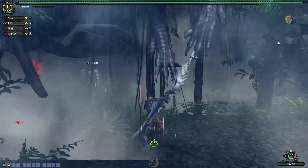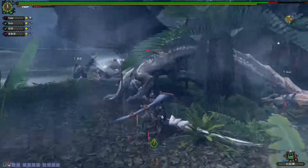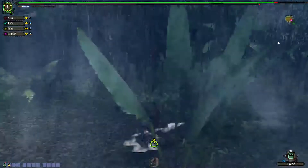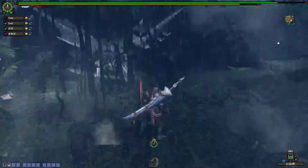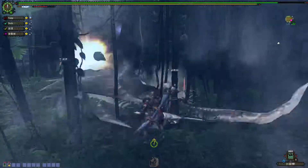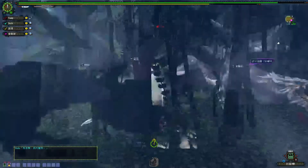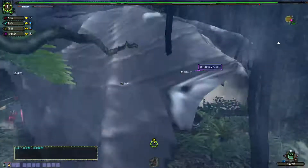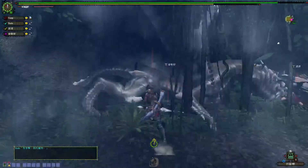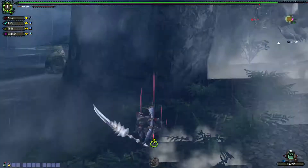There are some new moves in this version of Frontier. One which I just saw is a long shot charge — I should charge it then. It's a nice move, but what I don't like about it is that you automatically sheath your weapon after you've done the charge, which is annoying because that's extra animation that might get you killed.